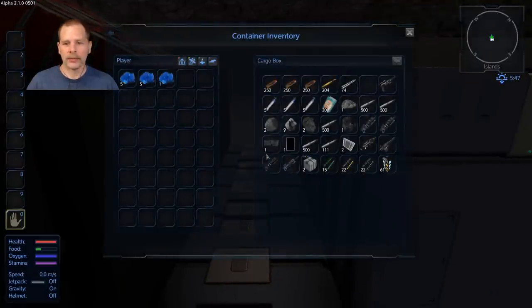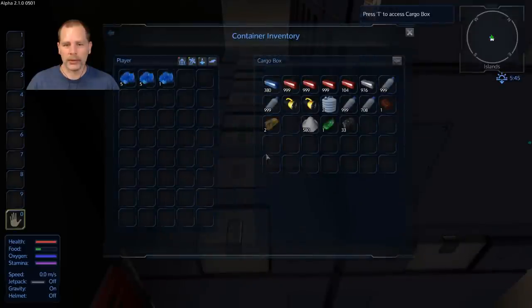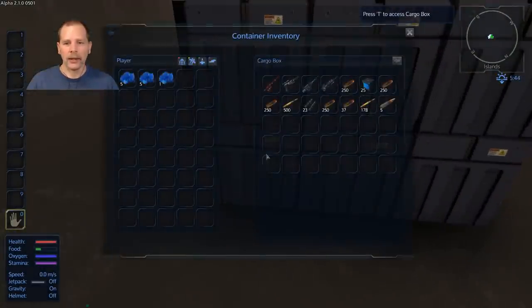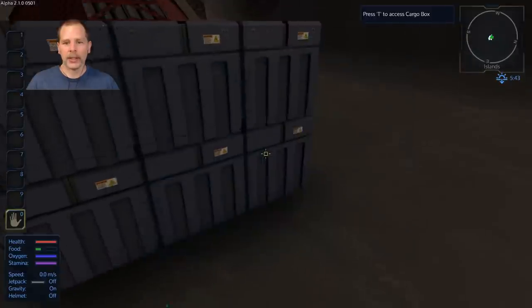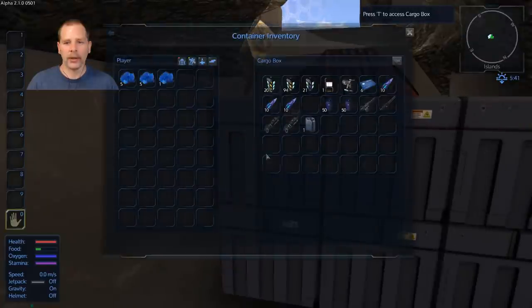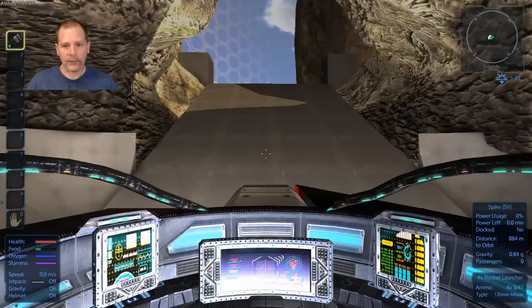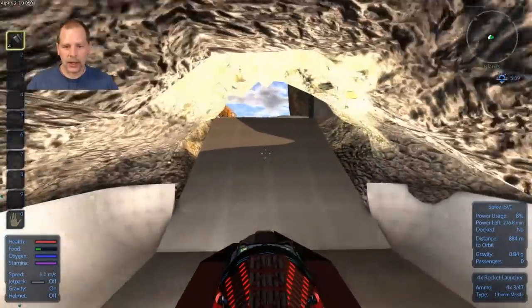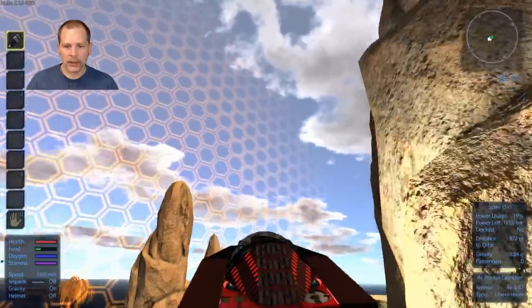I've put all the stuff in here - all the stuff that was in my inventory, a bunch of stuff from the constructors, some of the other supplies, equipment, all that. Basically that's all of our food processor and the fridge. I do need to get going here and not be standing around as that stuff expires. So I'm going to take off and bring this thing all the way over to NGAS. I will meet you guys over on NGAS in just a minute.